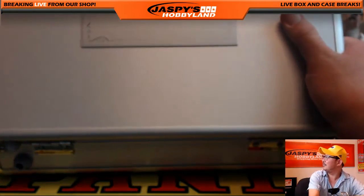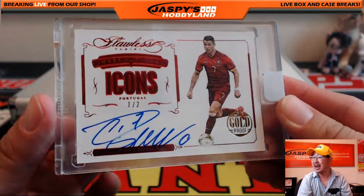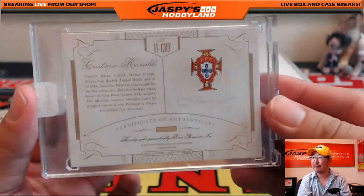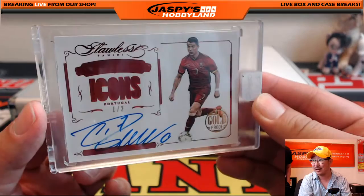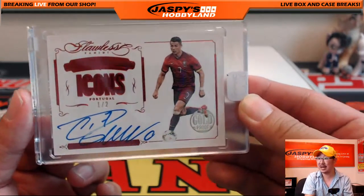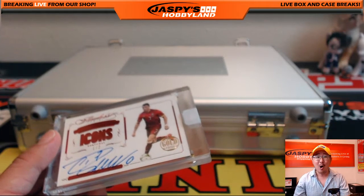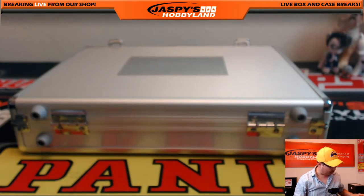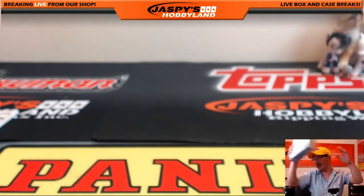And in the middle — it's an Icons autograph. One out of two: Cristiano Ronaldo, CR7, is your final hit out of our final Pick Your Country break. CR7 for Portugal going out to Globug, Alex V. That was the last prime team picked up. Gold proof, one of two — that is amazing. Gator Box Breaks dropped the link for the two of two, so Globug should buy the two of two and have them together.